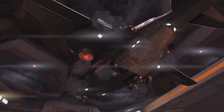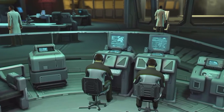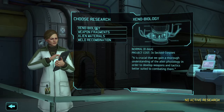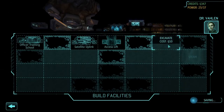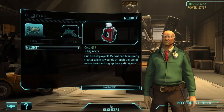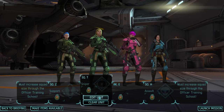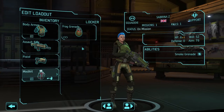Upon returning to base, I'm greeted by Bradford, Shen, and Valen — my supporting staff who will help research, plan, and equip my soldiers for battle. I start Valen on her team on researching xenobiology, ask Shen to clear out some space around the base for future construction, and requisition a medkit for use in battle. From this point on, I've customized all my starting soldiers to be friends of mine. I figure having a personal connection to them will make me less likely to get them killed with a stupid mistake.